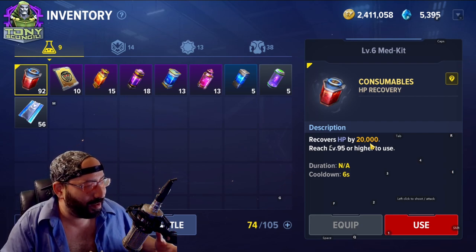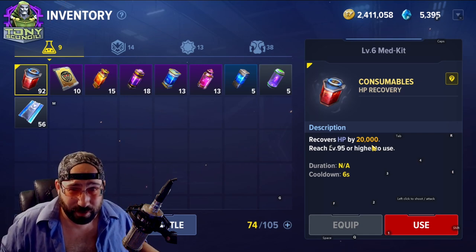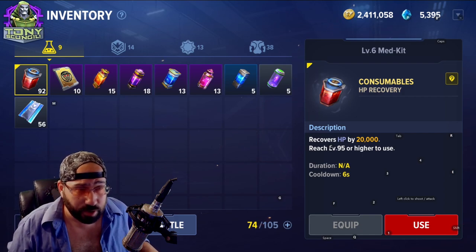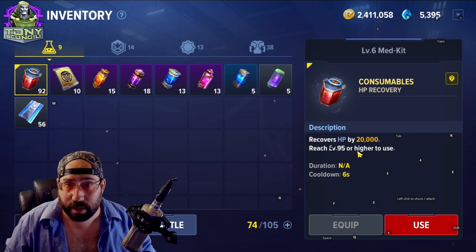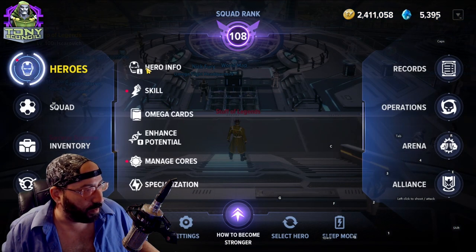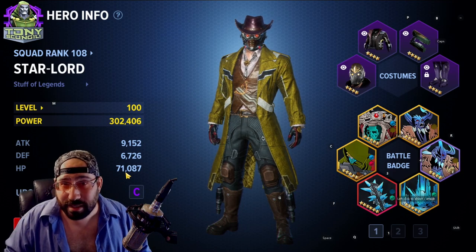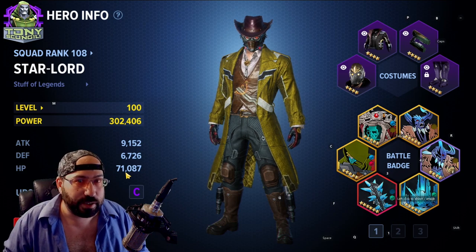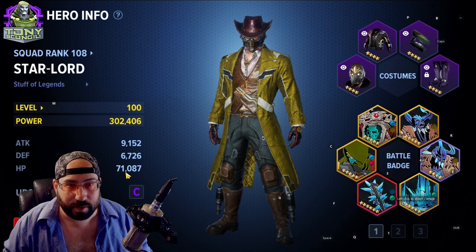The joke is that after you get to max level, the HP recovery becomes less and less valuable — the amount it heals becomes less meaningful. When you first hit level 100, the level 95 or higher potion is incredibly useful. You don't have that much health, and on a character I have sitting around level 100 right now, 20 HP is basically a quarter of my health — it's a big heal.